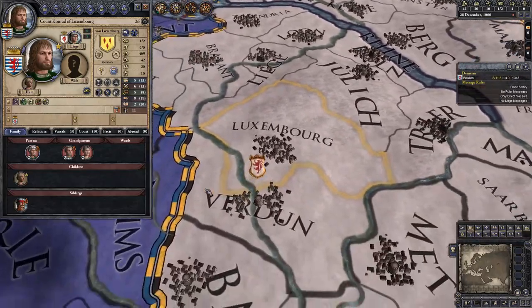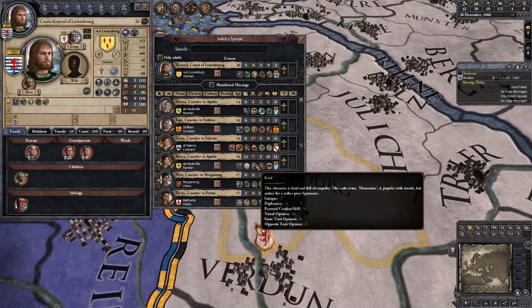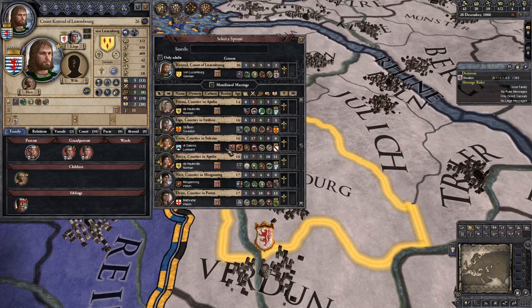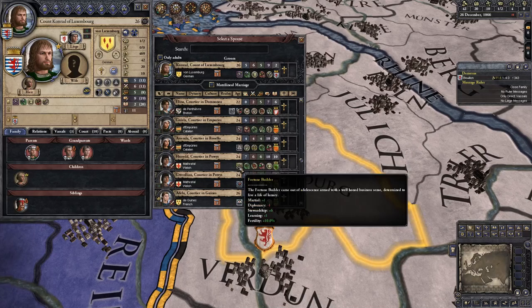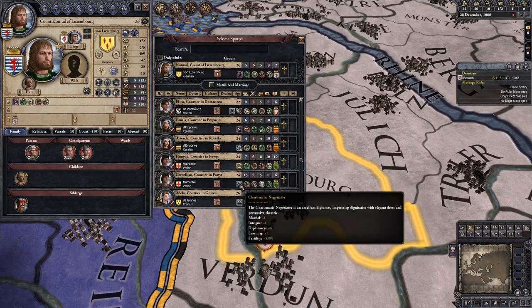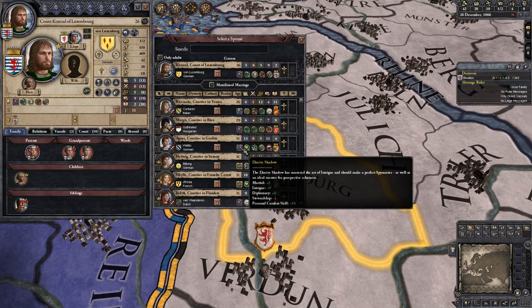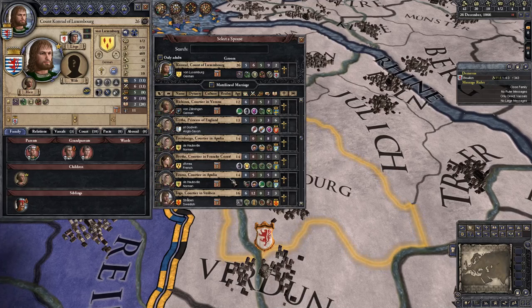We have no wife, so getting married is the next step. You can marry for a variety of reasons. For fertility, you look for someone at least 16 years old — like this lady who's lustful, giving plus 20% fertility. Education traits also affect fertility: mastermind theologian gives minus 5%, fortune builder gives plus 10%, charismatic negotiator plus 5%. The higher the stewardship or diplomacy education, the more fertility. Great eminence is plus 10%. You need babies, lots of babies, or your family dies out.